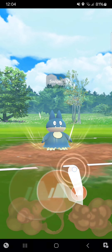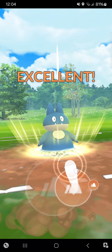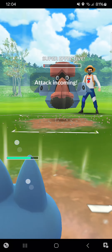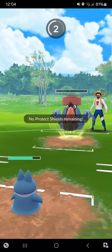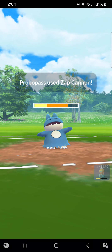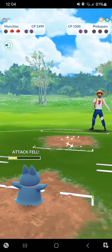Going for the Bulldoze before the Probopass can make it to a move. Will this Bulldoze be an instant KO? Not yet — almost, but it was on a CMP so it could still be interesting. Opponent uses Zap Cannon — not great at all. I'm just licking it down and winning. That's perfect!